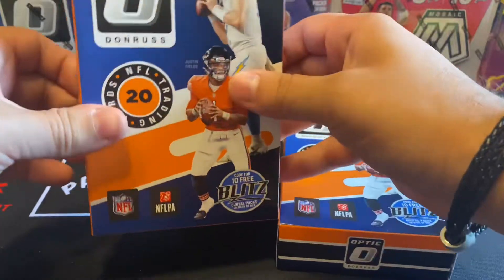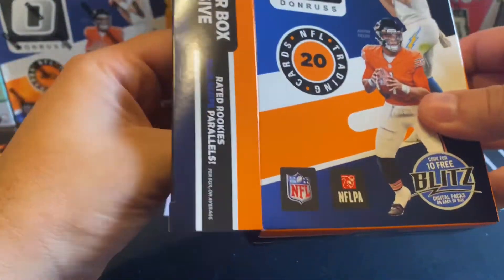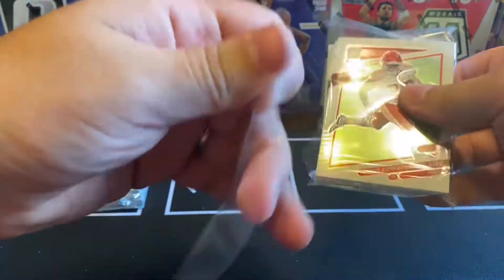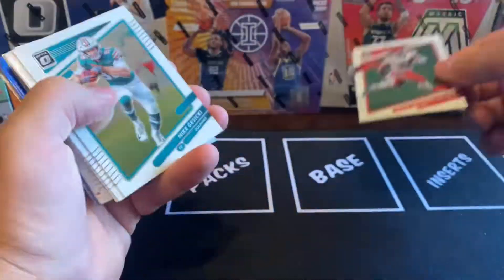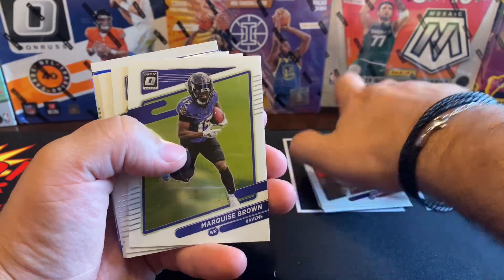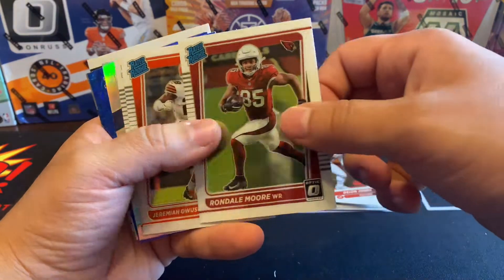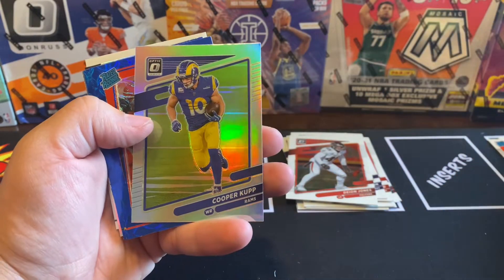Alright, the contents of the box — we got a little Brett Favre right there. Starting with the Clyde: we got Clyde, Mike, Blake, Marcus, Jake, Hollywood, Robert Woods, Baker Mayfield, Russell, Dion, Rondell Moore is our first rated rookie, Jeremiah, and Anthony Swartz. We got a Cooper Cup silver.